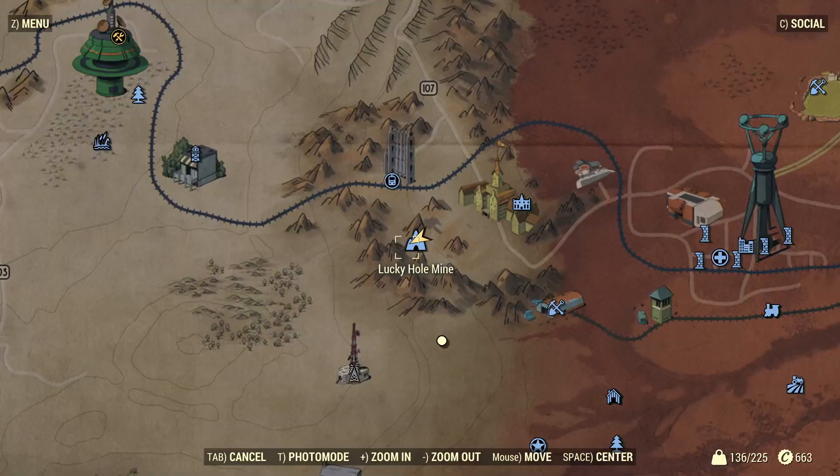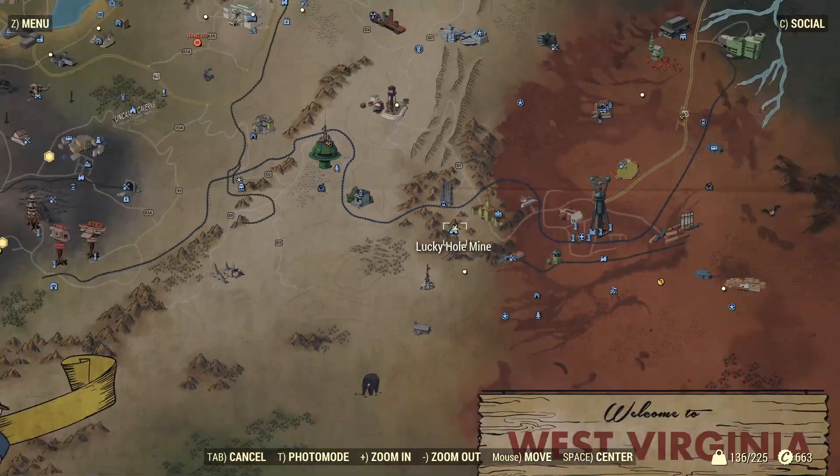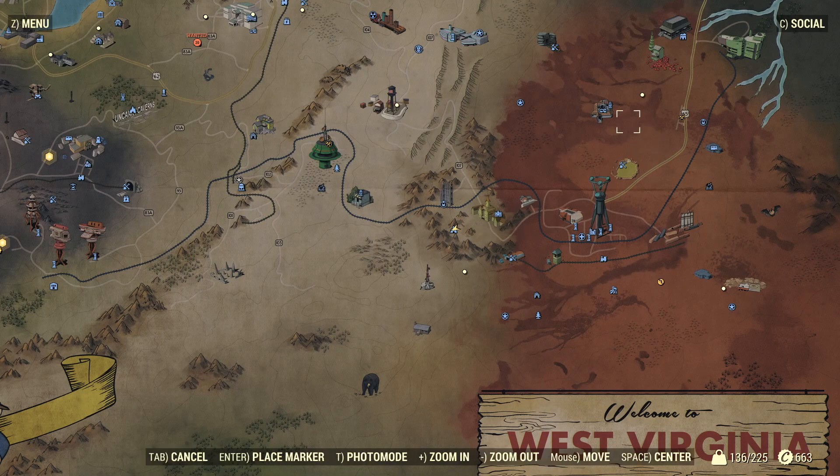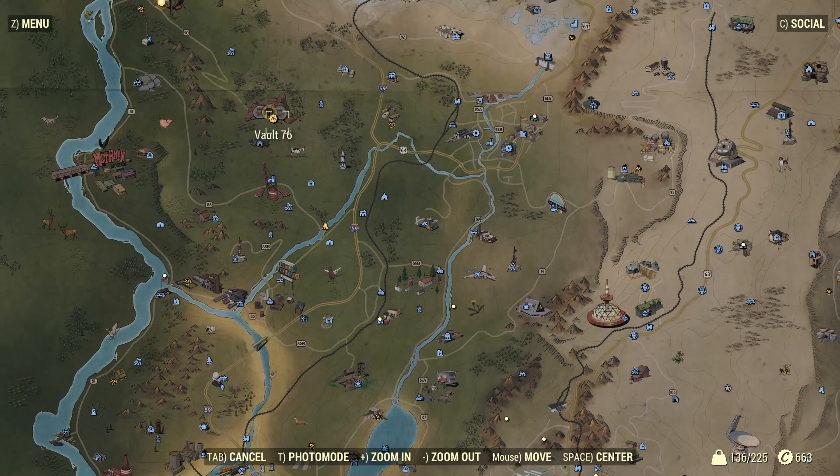The only place I know where to get the Cultist Blade is an area called the Lucky Hole Mine, located right next to Fort Defiance. Here's the Cranberry Bog for reference, and Vault 76 is way up here on the map.